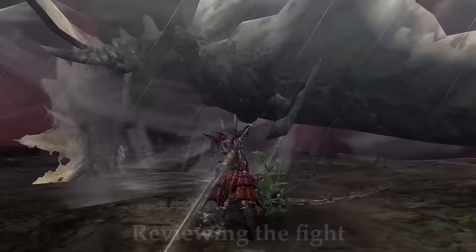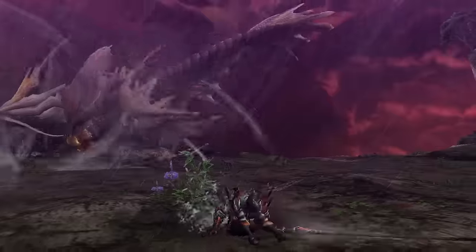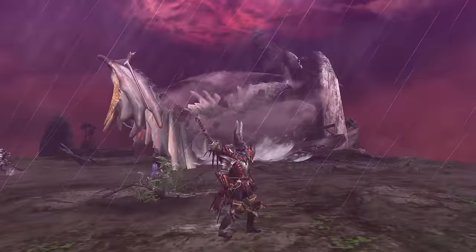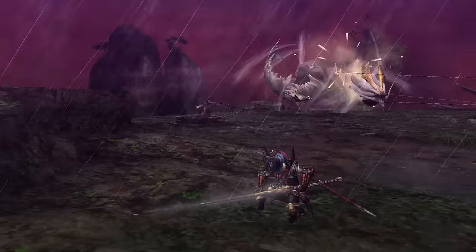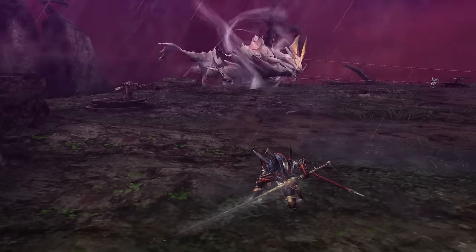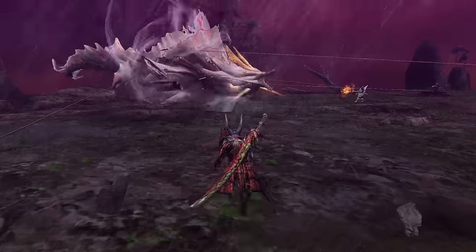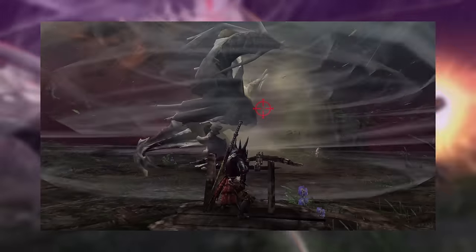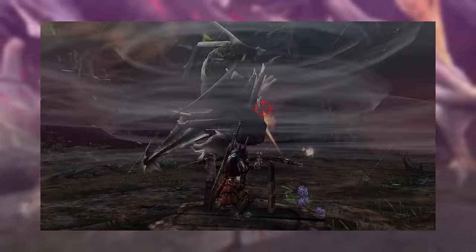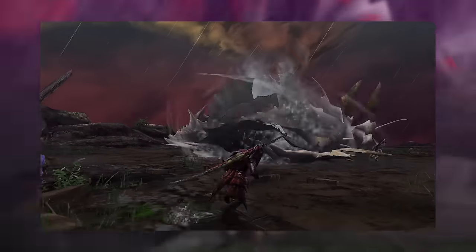The main area of the Sacred Pinnacle has four ballistae, which can be used to bind Amatsu with ballistae binders or shoot at it with ballistae ammo. In the first phase, Amatsu has its base moveset, incorporating sweeps, water beams, charges towards the hunter, and a big windup attack where it creates a tornado pulling everything into the center for a period of time before releasing the attack — which deals a lot of damage if you're hit.